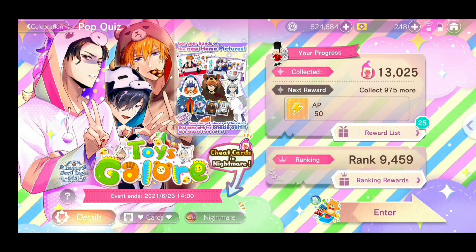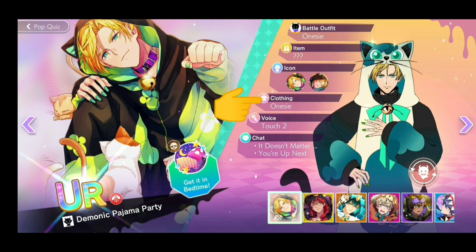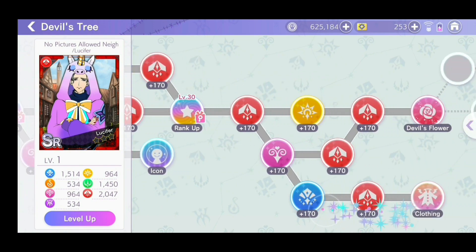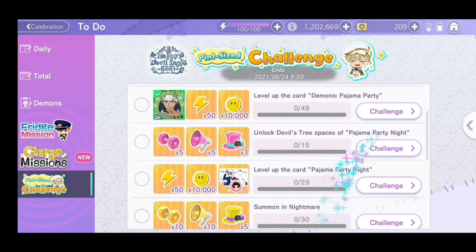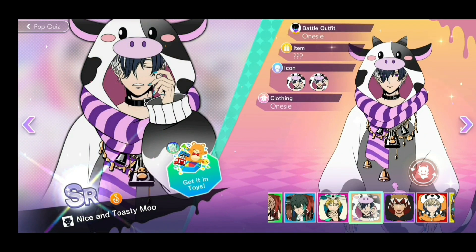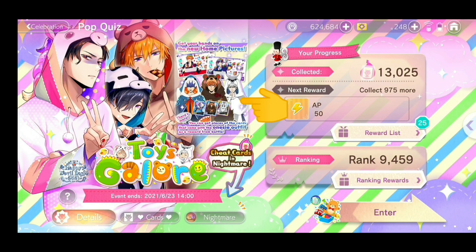The new rewards include new event cards which can give you the onesie outfit. All the UR and SSR cards and some SR cards will have a clothing node that you can unlock to get the onesie outfit. Other than the UR and SSR cards from the Nightmare and pop quiz, SR Lucy and SR Mammon also have onesie outfits, obtainable from Luke's Pint-Sized Challenge. SR Belfi has the onesie outfit from ranking in the pop quiz. SR Beale and SR Solomon also have onesie outfits — collect their card pieces by winning dance battles in the pop quiz.